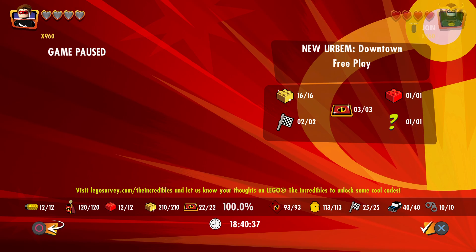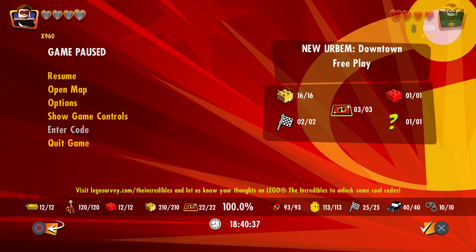The code for Edna Mode Juniors is BRAB1R. That unlocks Edna Mode Juniors. So that is everything for this game — those are the only two codes.